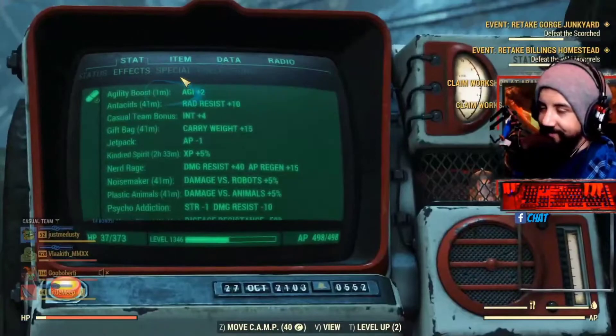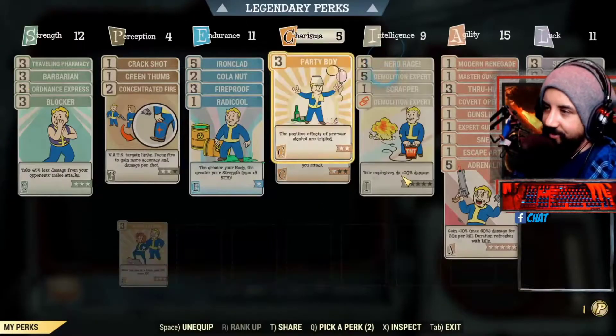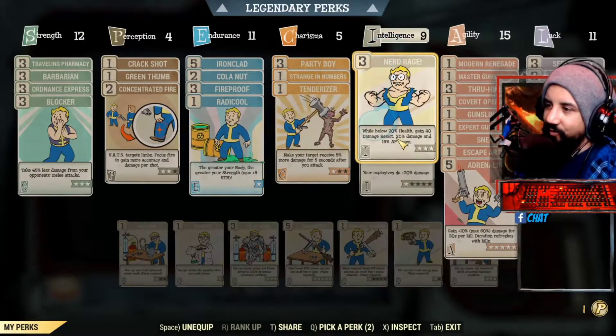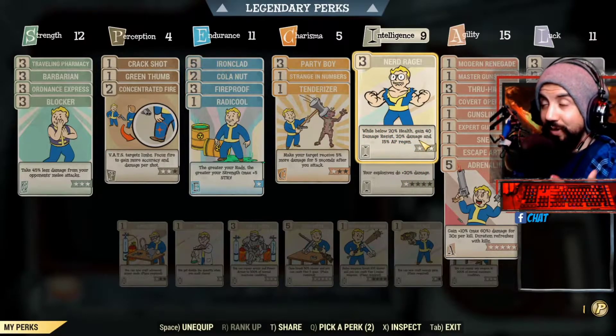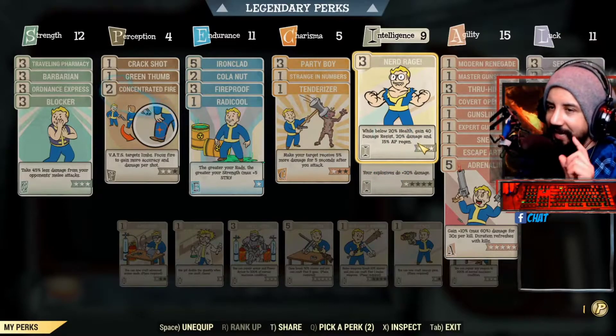And another thing — Nerd Rage. While below 20% health, you gain 40 damage resistance, 20% more damage, and more AP regen.